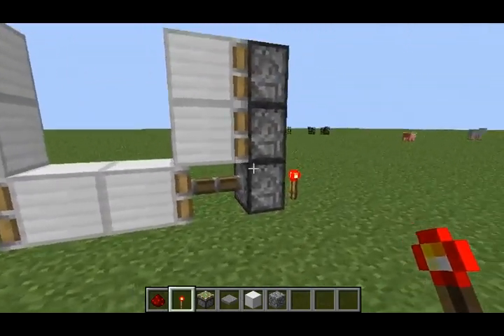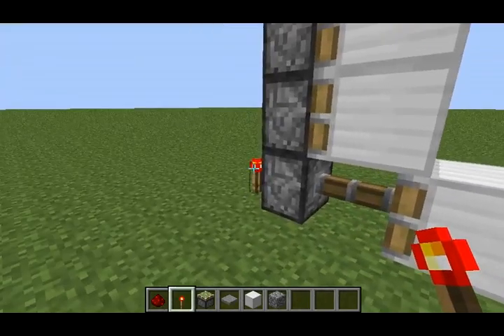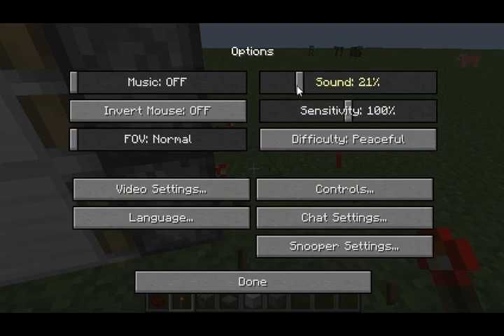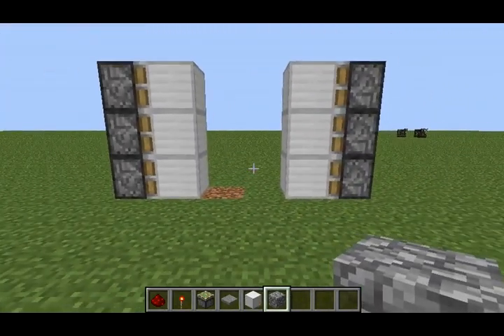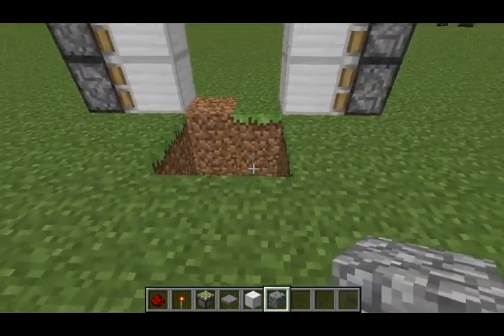This is gonna be the door. You won't be able to see these pistons or anything, you'll just see this, and then it'll open like that. Now that you have this, you're going to want to dig a hole like that.